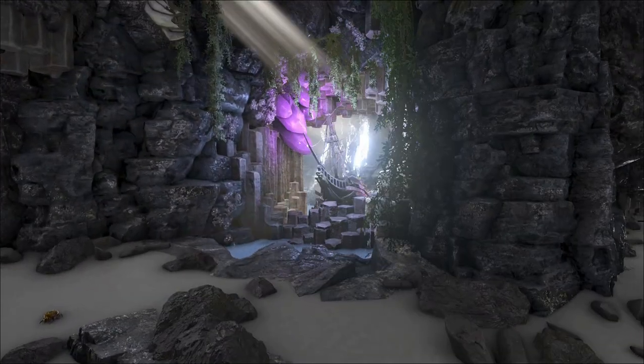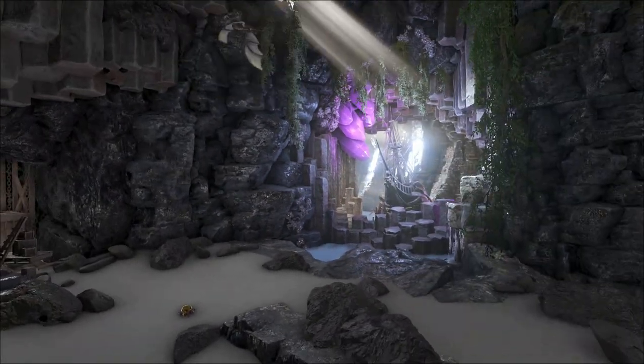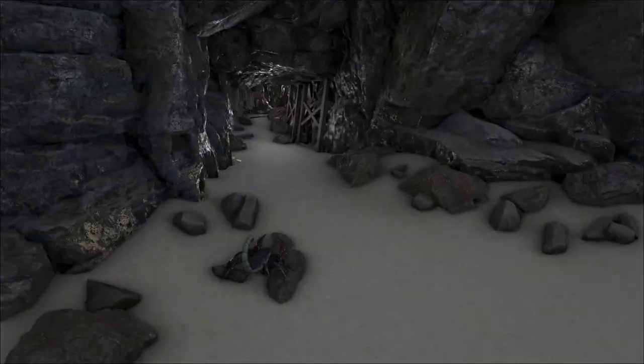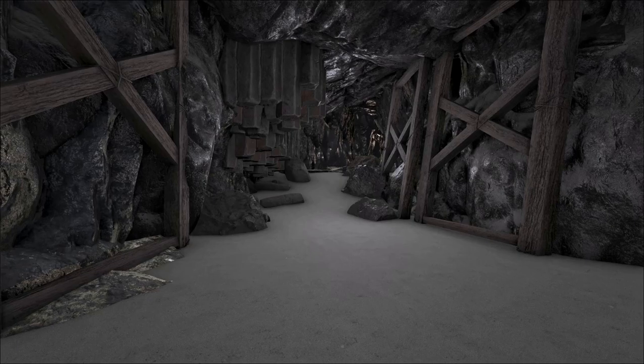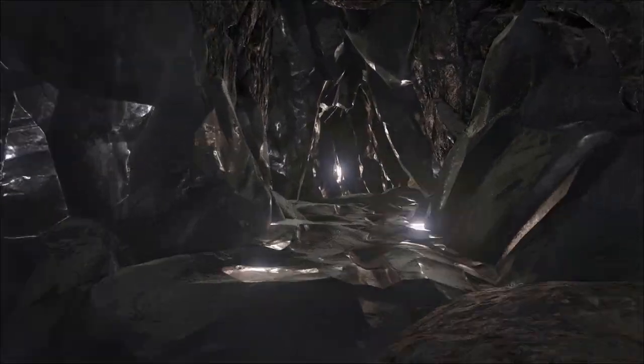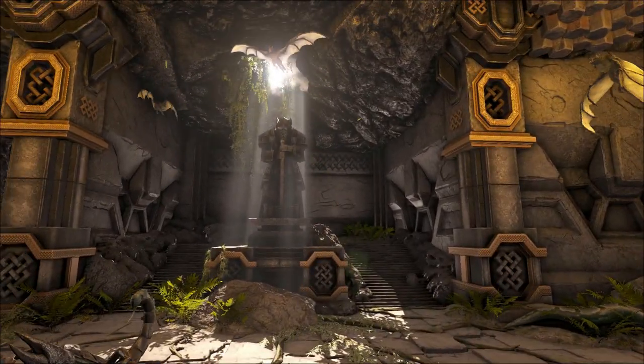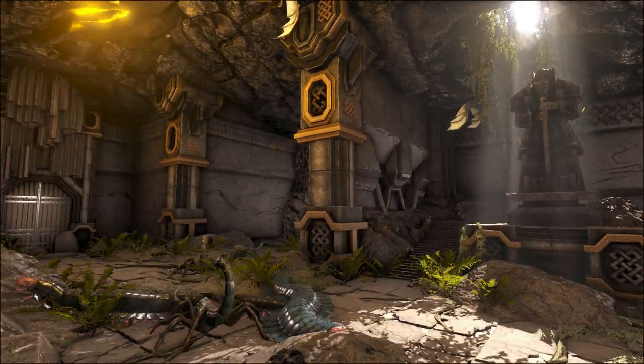It'll bring us to this room. This room is just basically pretty, and that's all it is. There's a little ship right there that looks really nice. You can only look at it, so it's behind a force field or basically one of those arc-like walls. It'll bring us into this other room right here. You can see the statue right there.